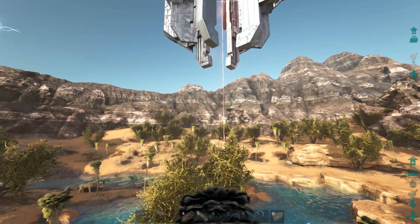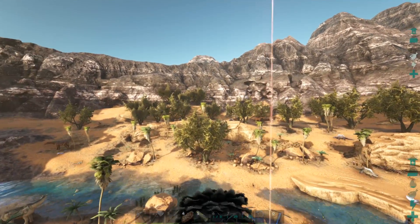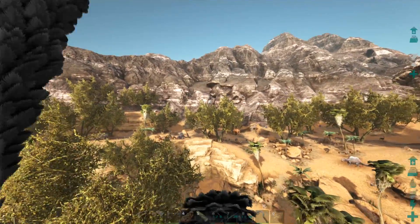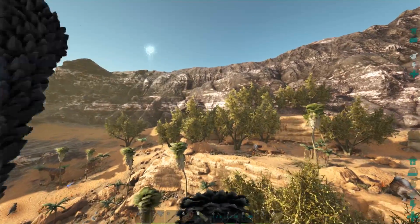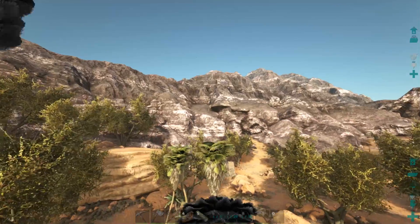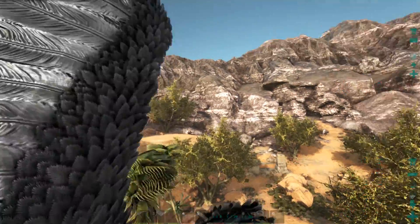I should mention the reason I wanted a metal base is because we need to get into higher tech to expand outward and do fun stuff — like we might have to get auto turrets in case we want to go somewhere more dangerous. Imagine taming a nice paracer, putting a platform on it with a generator and four auto turrets, and just wrecking anything that gets near us.